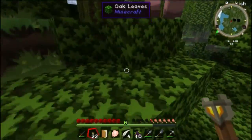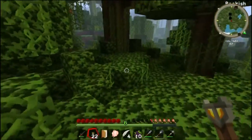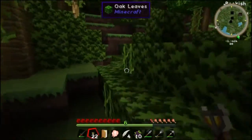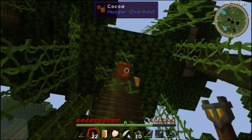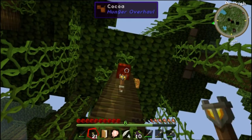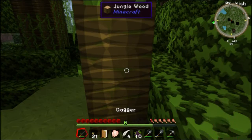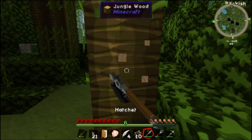There's a pig. There's some cocoa beans. Also grab some jungle wood because I think cocoa beans grow on jungle wood, and that with wheat will make cookies. But that's vanilla anyway. I'm assuming that should still be a thing.